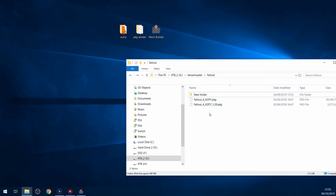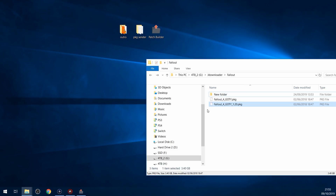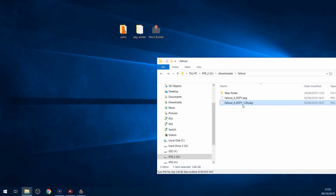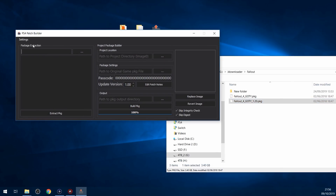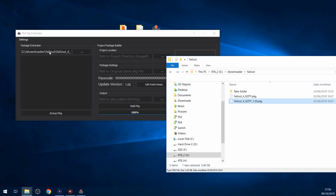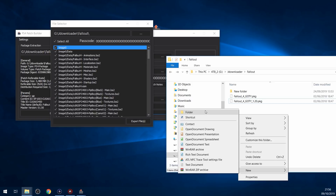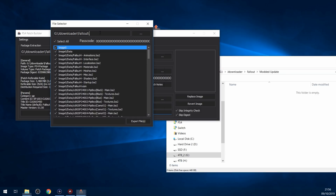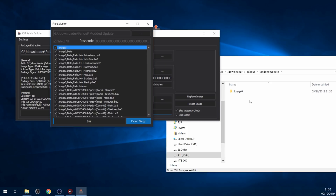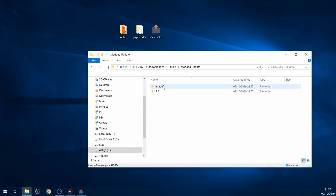For making a modded update for a game that already has an official patch, you need the official patch package file as well, because that is the file we're going to base our modded update on - the actual update currently installed, rather than the original game like we did with Killing Floor 2. We're going to be extracting this package file and we want to extract the entire package file. So we go back into PS4 Patch Builder, clear the project, then drag in Fallout 4 1.20, extract the package file, select everything, create a new folder called modded update, and extract everything in there. Once it's extracted, we can start adding our modded files into image zero.